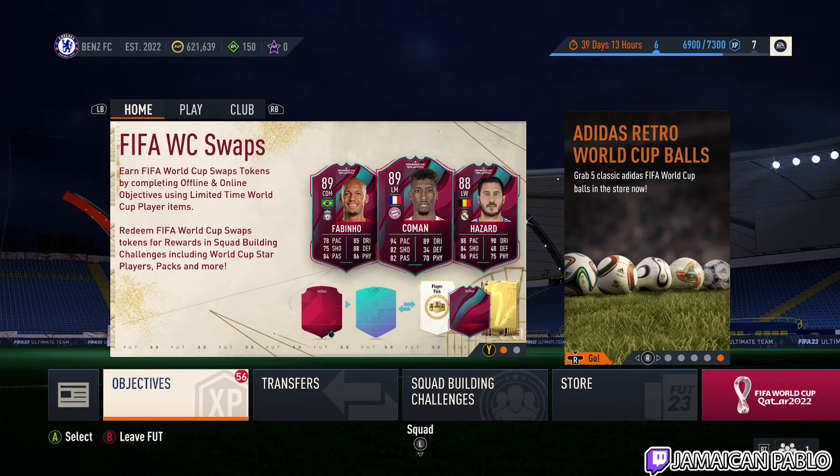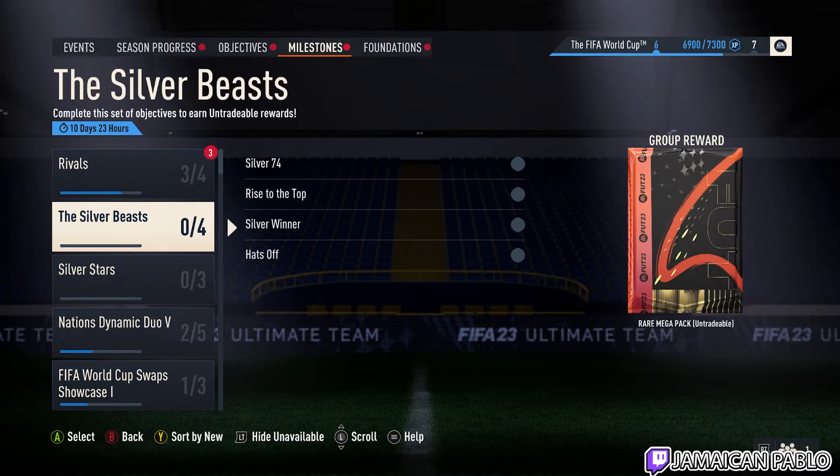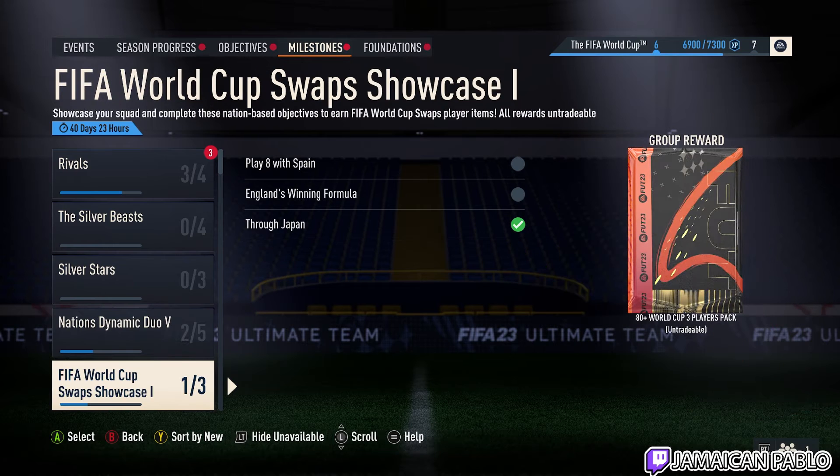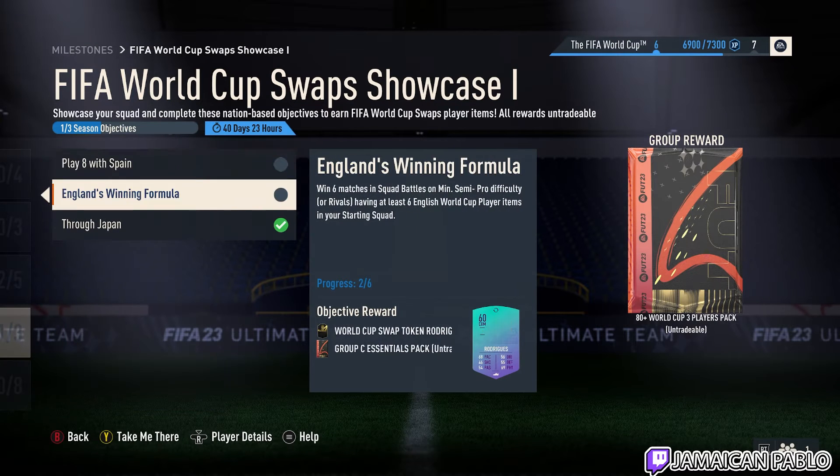If you guys don't know where to go, you just go to Objectives, then go to Milestones, and the first one is P4 World Cup Swaps Showcase. For me it was confusing because it showed the pack on the side, so I didn't even look, but when you go inside you can see three swaps.